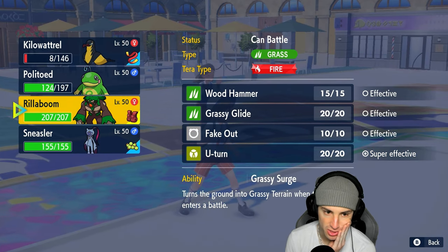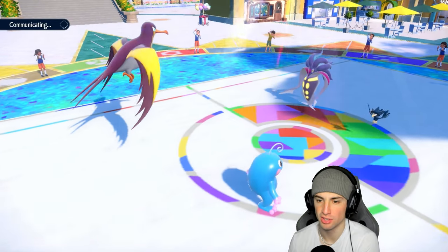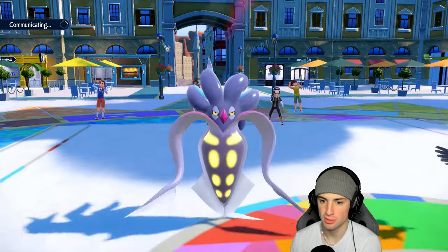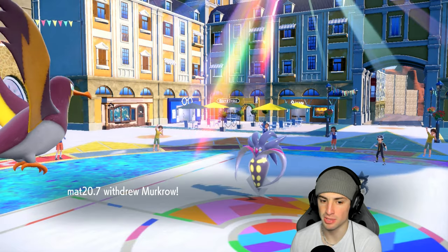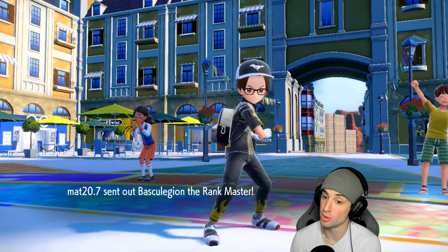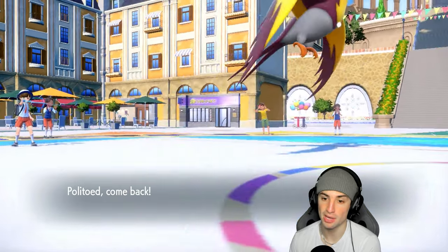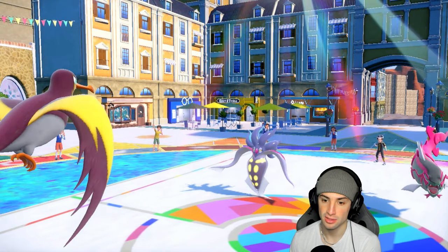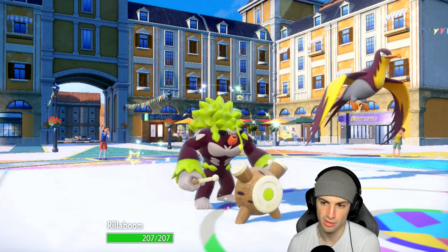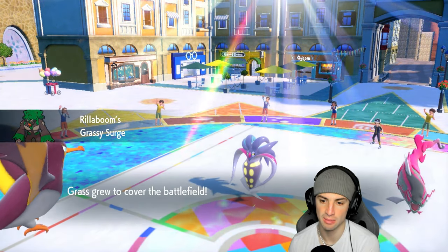I'll heart swap to Politoed just so I can get Sneasler out next to it. We'll save the weather just in case they're really utilizing the sun, maybe with Volcarona late game. I can see them easily protecting Malamar and withdrawing Murkrow. I could just attack Malamar — okay they're going into Basculegidon, that actually works fine. We're swapping Politoed and Rillaboom is flying out. Is Malamar rocking Sucker Punch? That could get ugly.